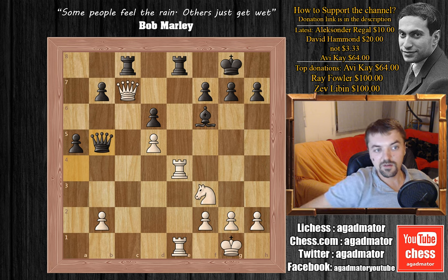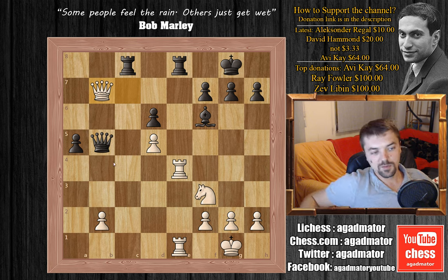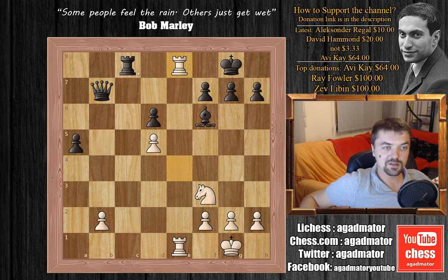And here Adams plays queen captures on b7, offering his queen for the final time. Now the black queen has no more squares — c6 is unavailable, d7 is unavailable, a4 is unavailable. Whatever black plays, if he captures the queen, this leads to checkmate. And even if he doesn't, after queen to b7 for example, what can he play?